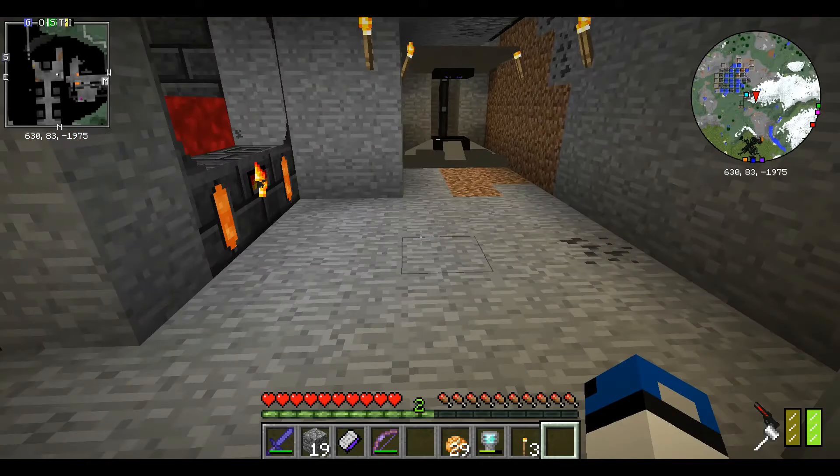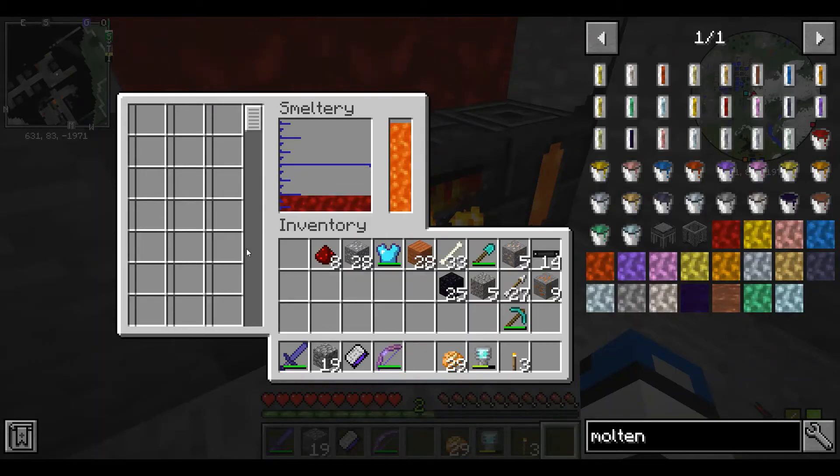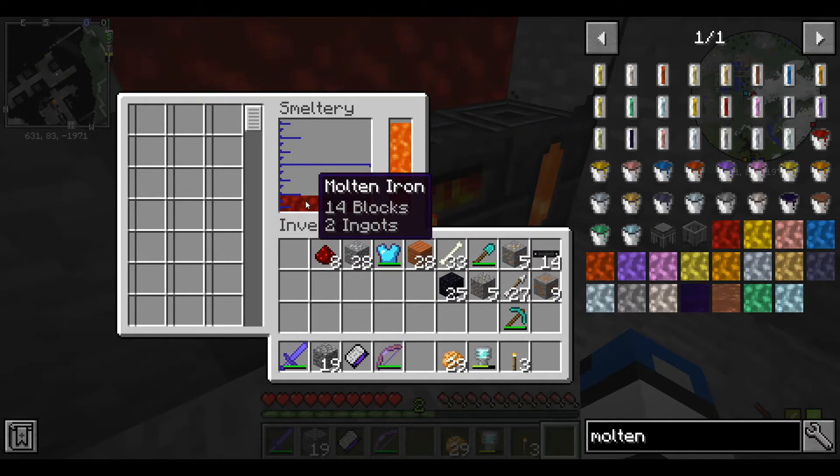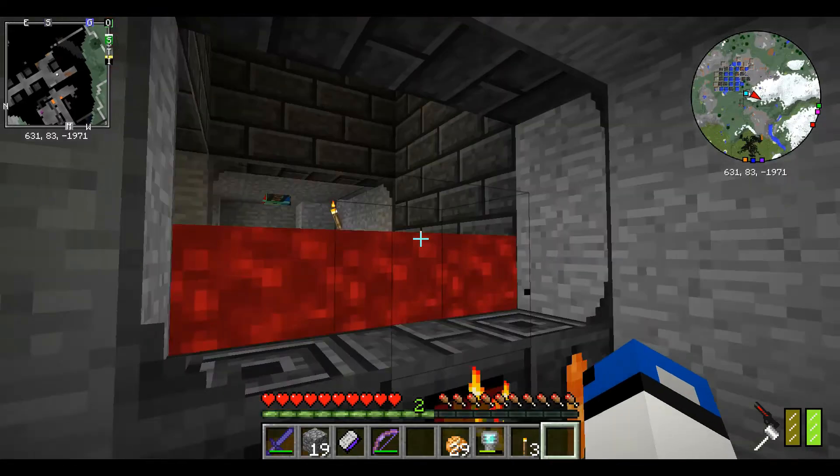This is my main one — as you can see, this thing is huge. That tank can hold 792 ingots and I've got 14 blocks of iron in there right now.